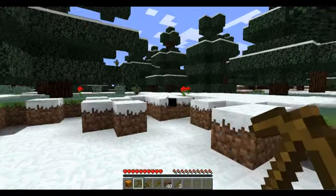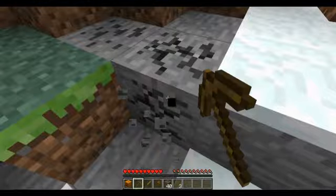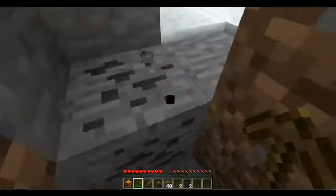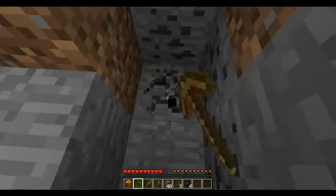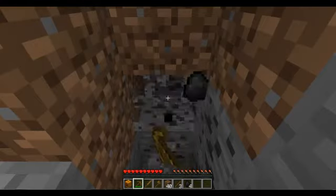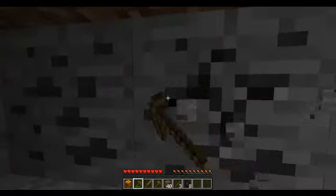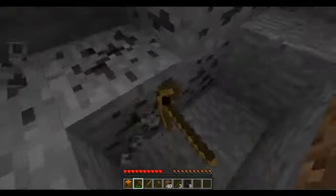Now if there wasn't coal right beside me literally, you wouldn't want to waste your time looking for it right now — you'd keep chopping trees. But it's right here so why not get it. Hopefully this coal vein's big, but if it's not it's not a big deal because you don't really need many torches for your first night.